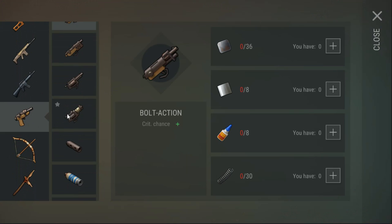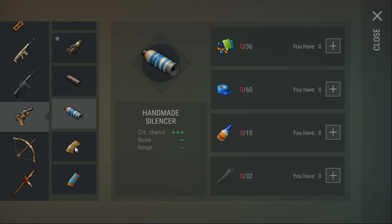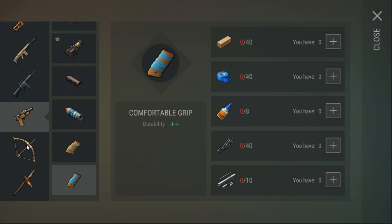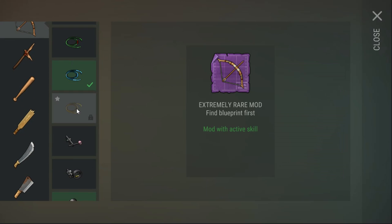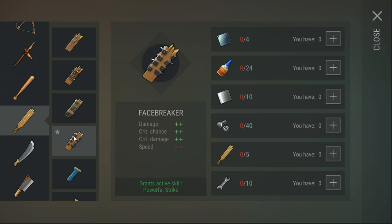Because I'm on the alpha, you can't actually buy anything. Improved revolver grants active skill: double shot - you'll shoot two bullets at once. It has a plus to speed but decreases damage. I'm not sure why they feel the need to nerf the revolver. The face breaker adds the powerful strike active skill, which is actually relatively cheap - though the steel is going to be a pain for a lot of people.